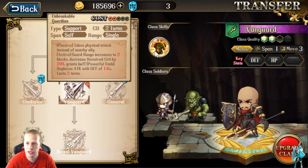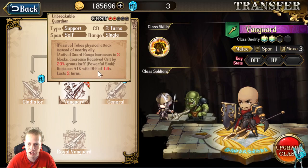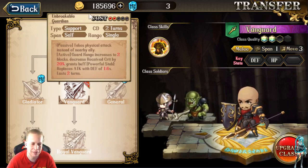When you come down to Vanguard, where I currently have him: passive takes physical damage instead of a nearby ally. Active: guard range is increased to 2 blocks, decreases received crits by 20%, and grants the buff Powerful Stab — replaces attack with defense times 1.6. Lasts two turns. So it's a pretty big Protect effect with 2-range. Protect effects in this game are physical damage, so they protect against archers, assassins (as long as they're not bypassing protection), as well as any type of melee attack — anything that's not magical in nature.